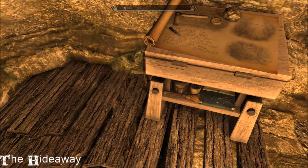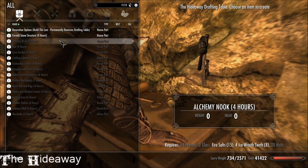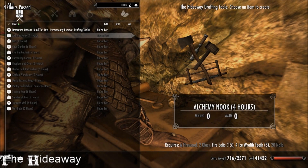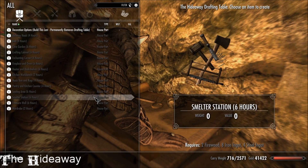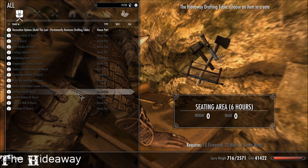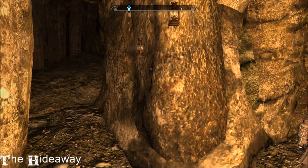I'll just show you the options. I can do stonework - I've actually got linen wraps on me, wow. So there's a lot to do and I need a lot of stuff; I never have enough on me. I'll get building and then I will come back and show you what it looks like when it's finished.